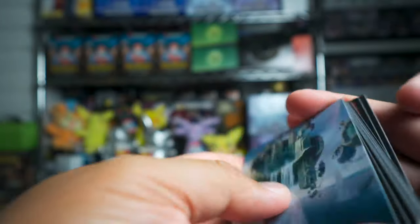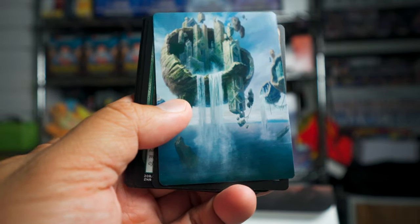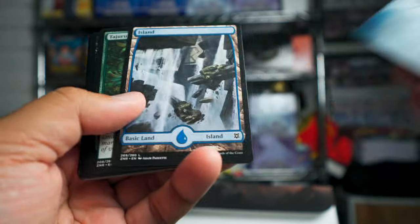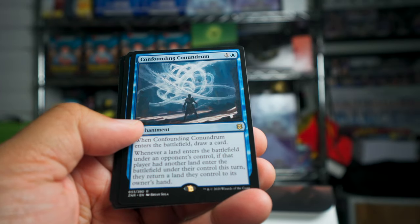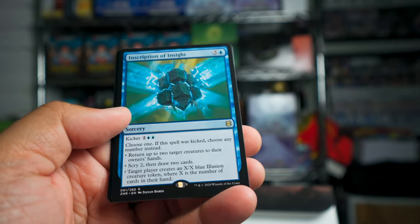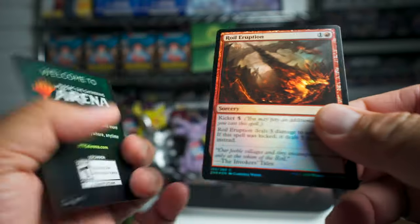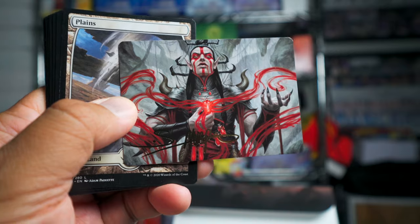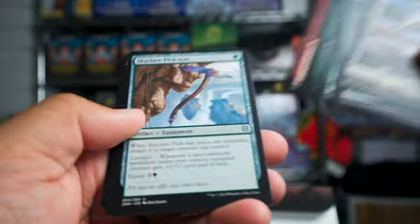We're not going to spend a lot of time on the commons and uncommons, but we'll take a quick look. We have the art cards that are included. Common, common, common, uncommon — we'll skip those and go right to our rares. We got Confounding Conundrum — blue enchantment — double rare pack, Inscription of Insight, and a foil Royal Eruption. And there's a really nice looking signature art card too. I love the land cards in these — they look really good.